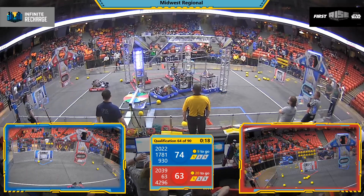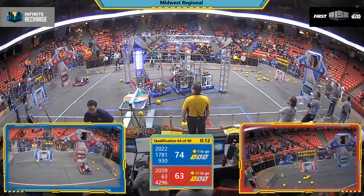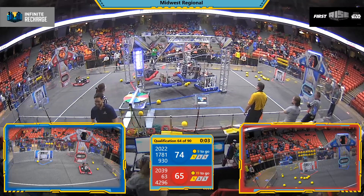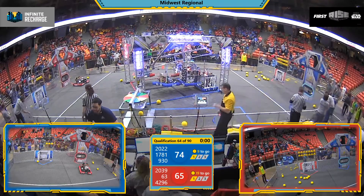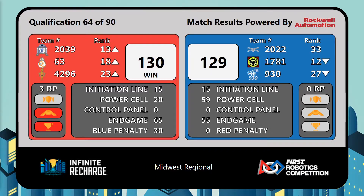McQuonigo Bears 930 release their scissor lift that brings their hooks on up, and their partners Lindblom right alongside them — a chance at a triple climb for the Blue Alliance. But the double for the Red Alliance might swing the match in favor of Trident, McDowell, and Rockford as time expires in qualification match number 64. Their double climb and level switch in the Endgame seal the deal for the Red Alliance: 130 to 129, and a bonus ranking point for the Red Alliance in match number 64.